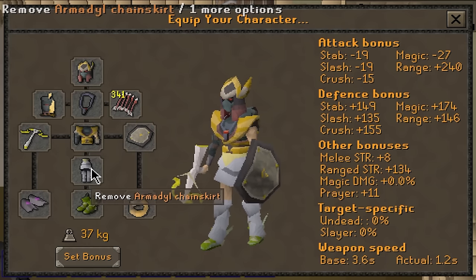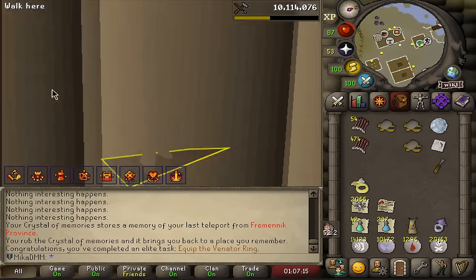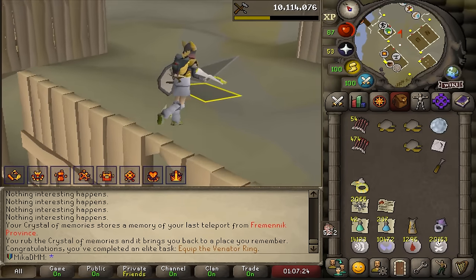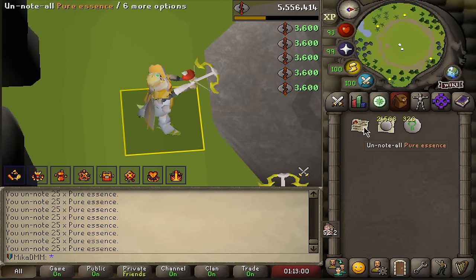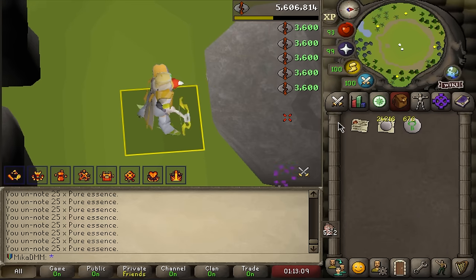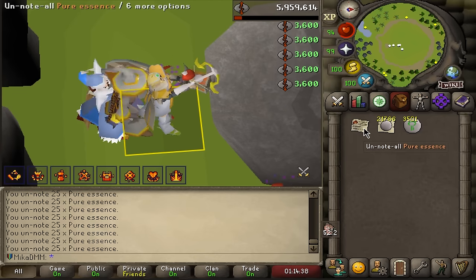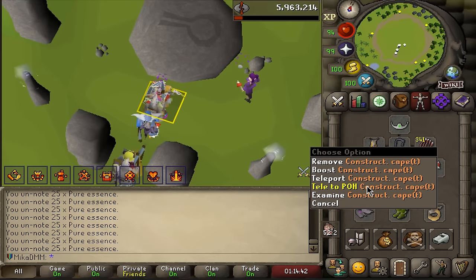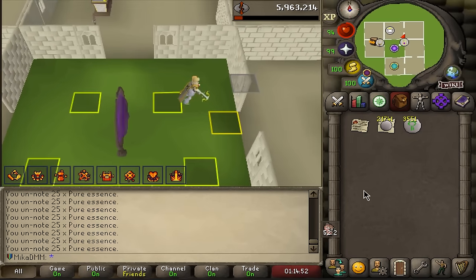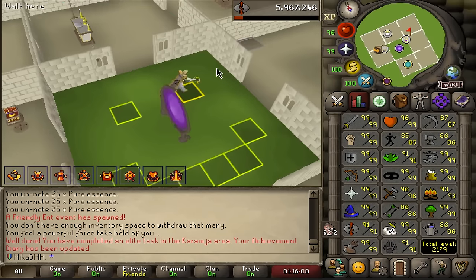How could we improve our range gear further? Masori chaps, and I obviously still need a horn drop. We're going to now top off this PVM adventure with a little bit of skilling. I think I want to see if I can complete some more elite diaries. My trees should be fully grown right now. Back to some runecrafting training — a lot of rune essence coming mostly from Soul Wars. I need 91 runecrafting to finish my Karamja diaries, and now I'm making double the nature runes, which is super useful.